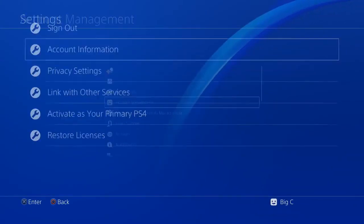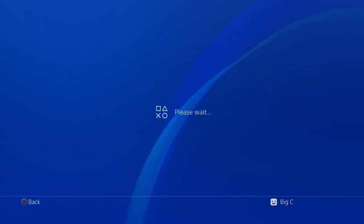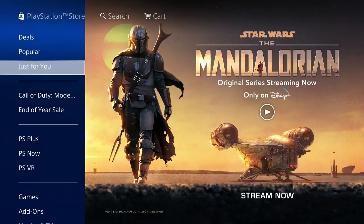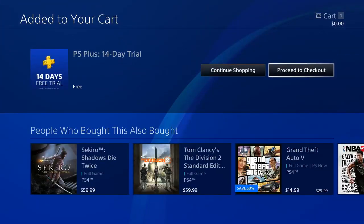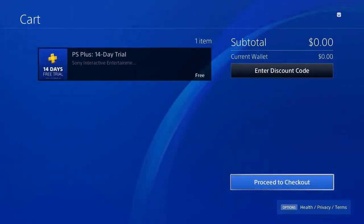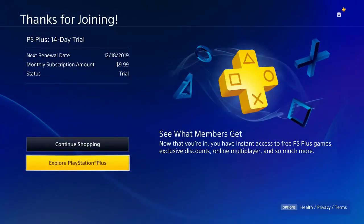Back out to the main menu, go back to Store, scroll back down to PlayStation Plus, go to the 14-day trial and click Subscribe. As you can see, it says Free. Proceed to checkout, then confirm the purchase.